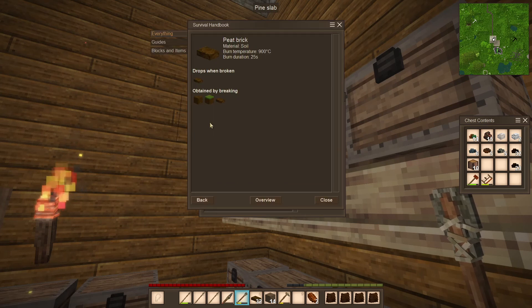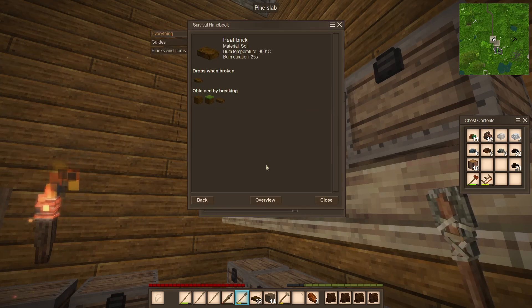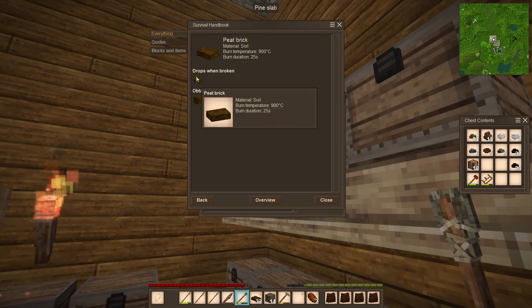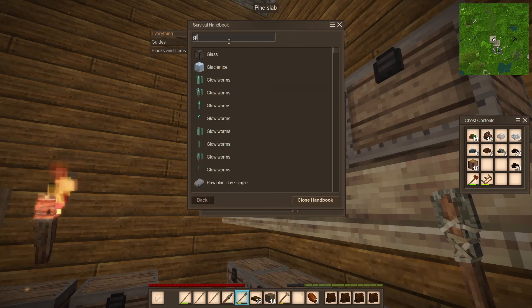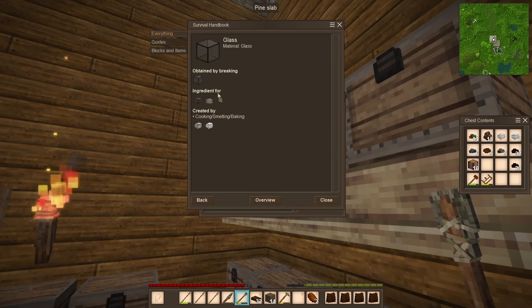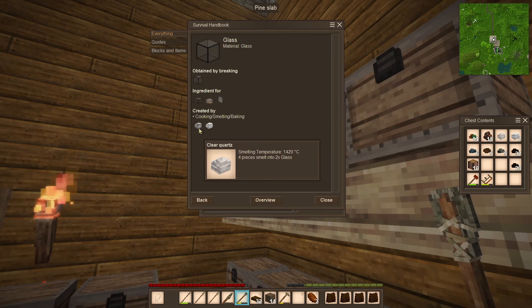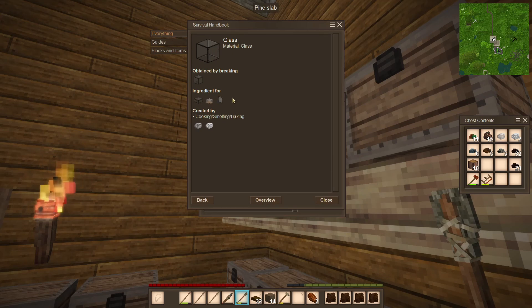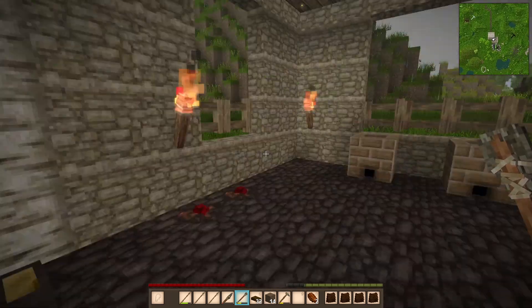The peat bricks — I want to see what temperature is needed for cooking glass. It's 13.50... 14.20. So you can't actually use peat to smelt the glass, but that's okay. You can probably use it to cook your soups and stews though, I would imagine — I hope that makes sense. So next we're going to make the containers — the crockpots.